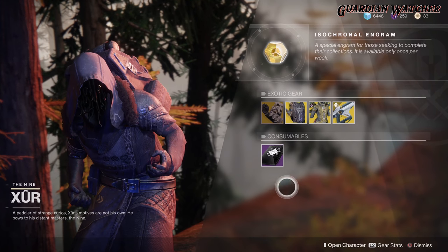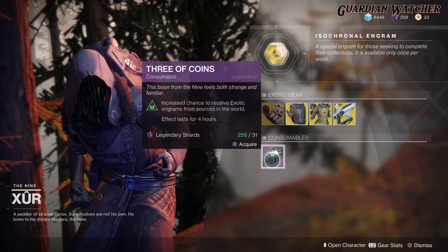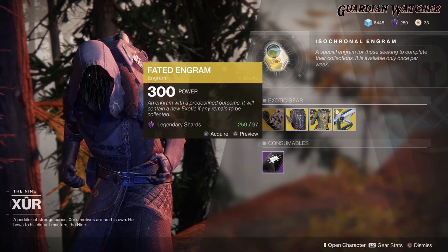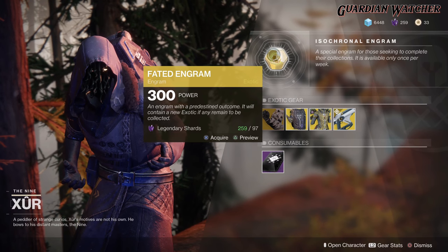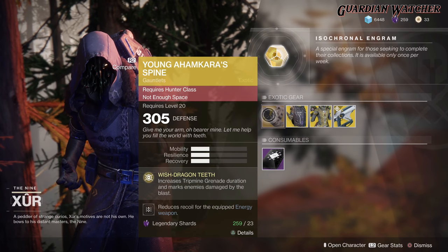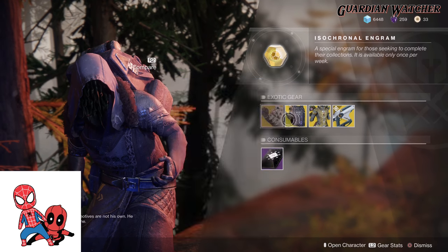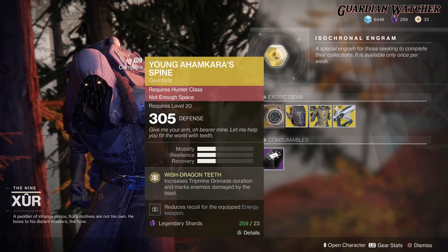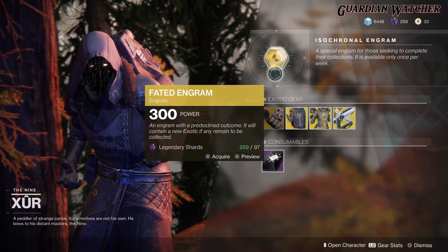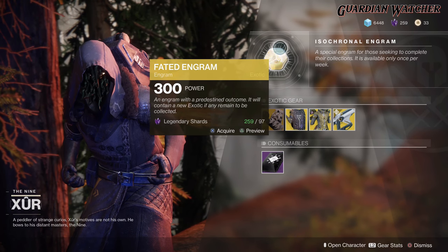Next we have your consumables. We have your 3 of Coins — you pop one of these and you have a chance to get an exotic for 4 hours. And last but not least, we have your faded engram for 97 legendary shards. If you don't have one of these, go ahead and grab one before trying to get the faded engram, because if you do not have one, it will possibly give you a 3 of Coins for the faded engram, which is obviously a waste.